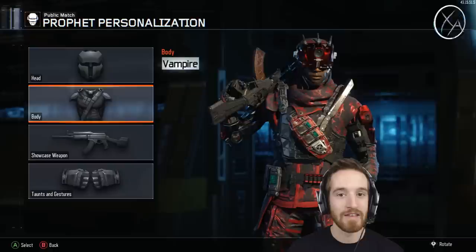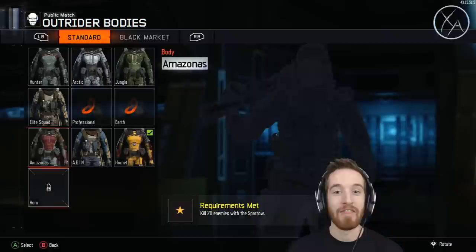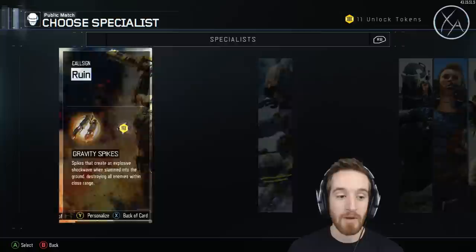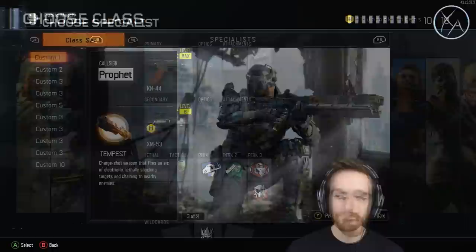Today we're going to start off with the Tempest, and the simple reason for that is it's the one I'm closest to and the one I feel is going to be a little bit easier. A lot of these others, like the Sparrow — if you've been watching my live streams, I've been working towards them and they are difficult. Things like the Sparrow or the Gravity Spikes take a lot more time, so today we're just going to be covering the Tempest.